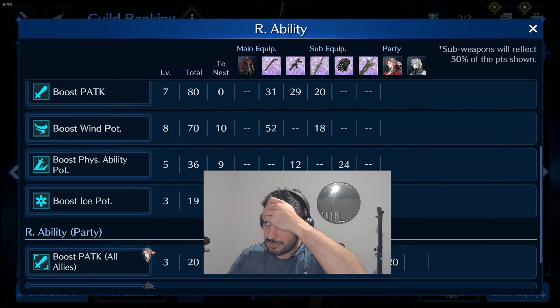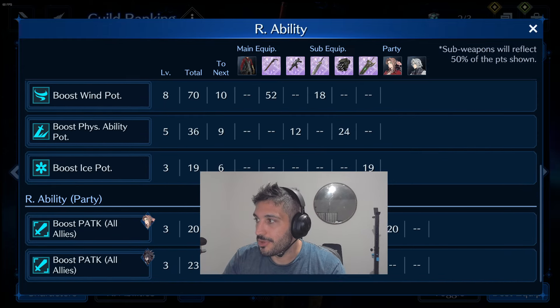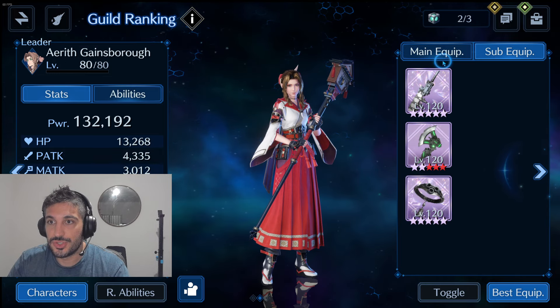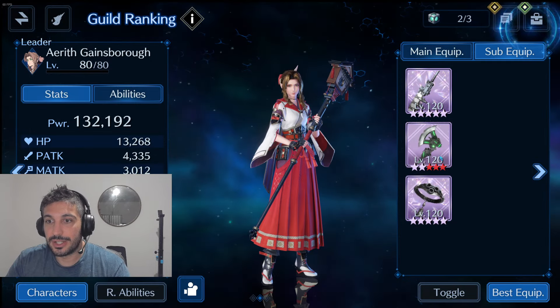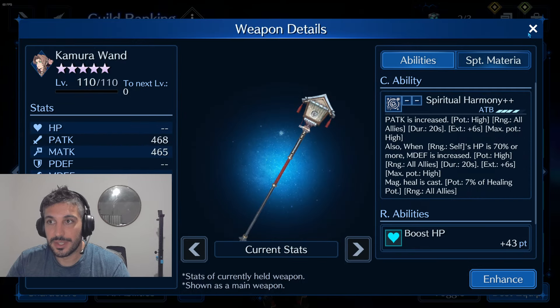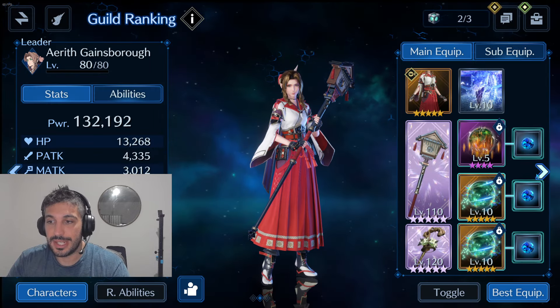My party is physical 3 points and 3 points. Then on Aerith, I am using Centipede so that it brings the max points of healing, silver collar, and also stream slasher, and then Kamura with flora wand, of course. So then you get wind resistance down high, which is extremely needed in this fight.